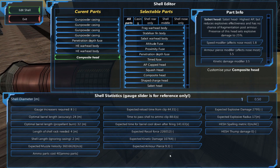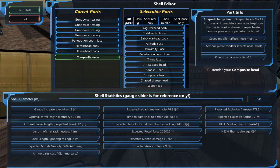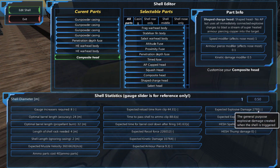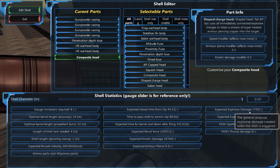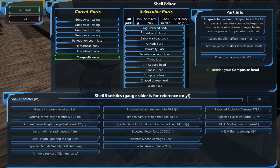Dealing over 10,000 kinetic damage with an AP of nine, this shell can penetrate up to five meters of metal beam armor before detonating inside the hull. On detonation, these shells inflict a whopping nearly 2,800 damage in a 17 meter explosive radius — double that for the diameter and that's 34 meters of explosive destruction. We approve of this.